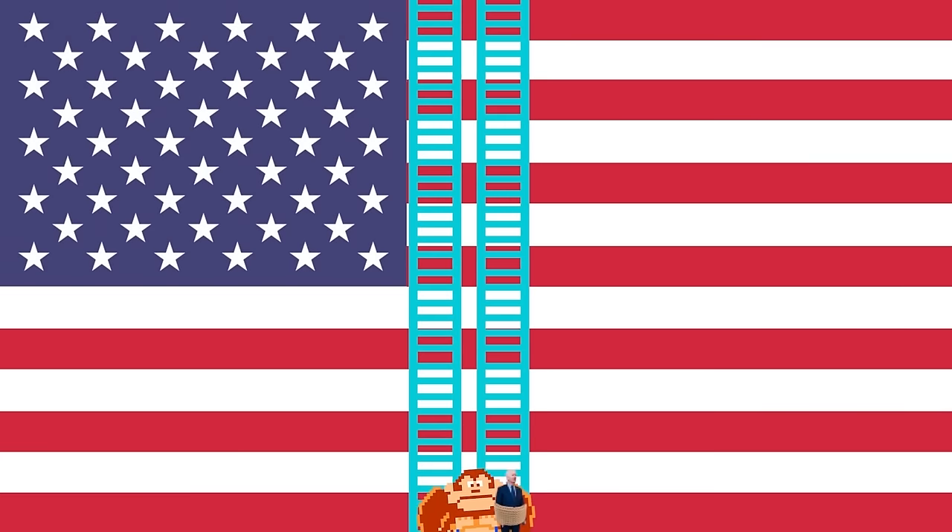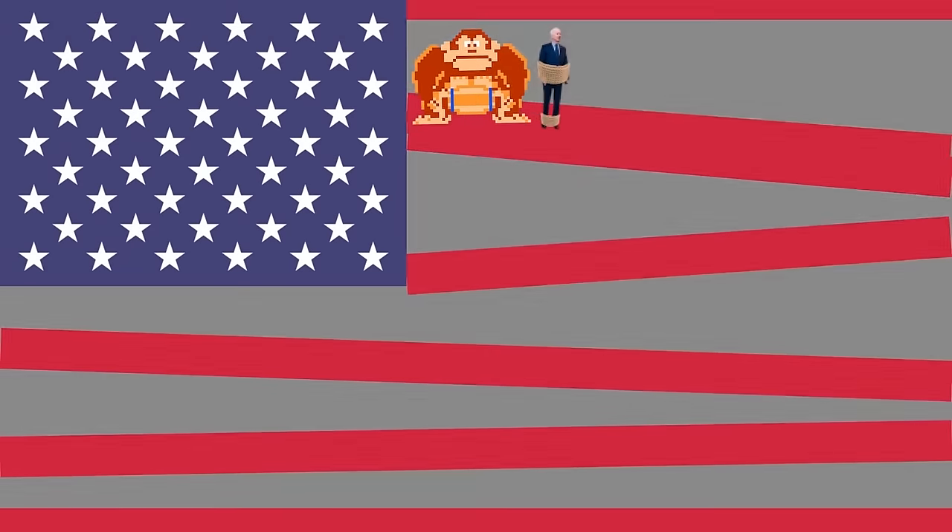The American flag is perfect for the Donkey Kong location. But this time, the evil monkey kidnaps Joe Biden himself. You can watch this video on the channel.